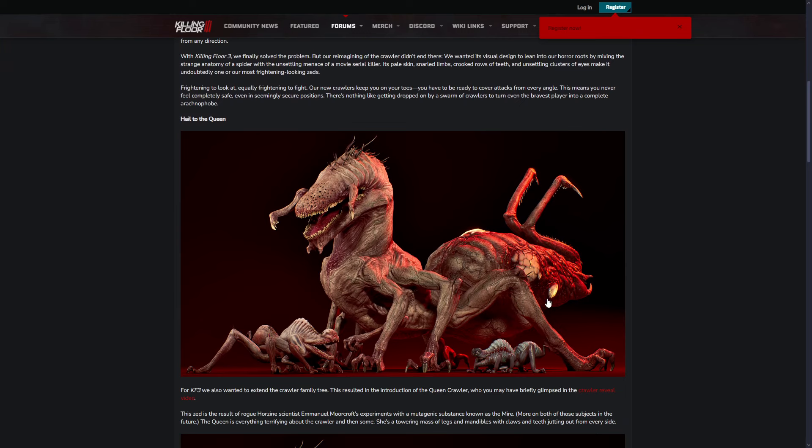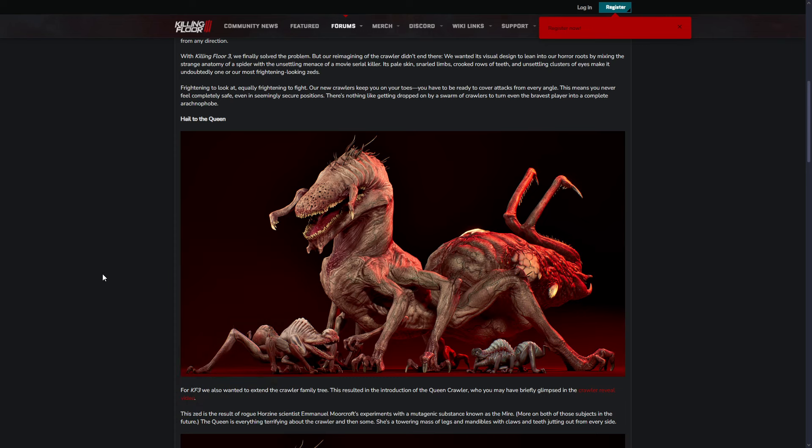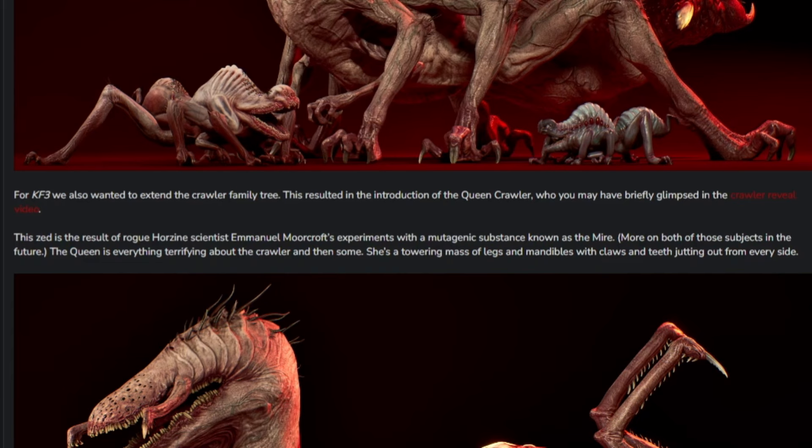And we've got the Queen Crawler here, as seen in the Crawler reveal. These little areas look like weak points, possibly. I remember from the Crawler reveal there were yellow spots on her back, so this could be signs of weakness around here. For Killing Floor 3 they also wanted to extend the Crawler family tree, resulting in the introduction of the Queen Crawler, which you may have briefly glimpsed in the Crawler reveal video.